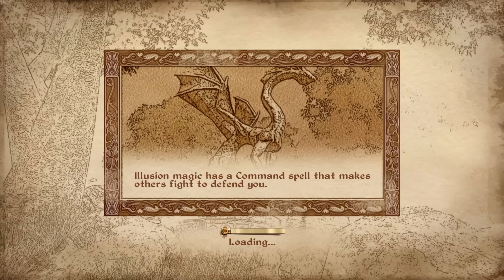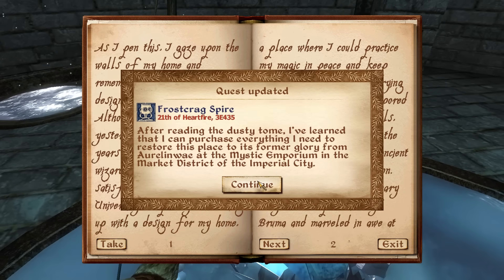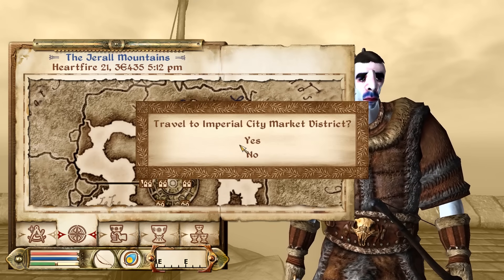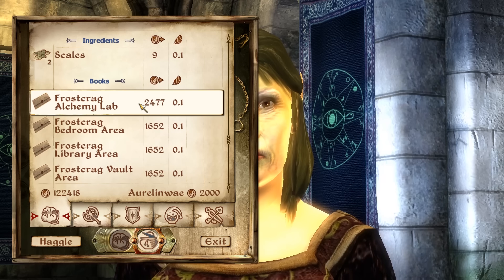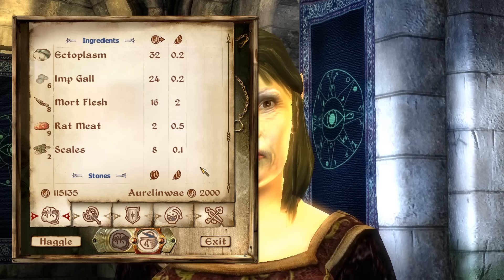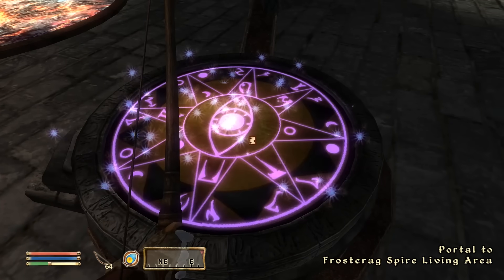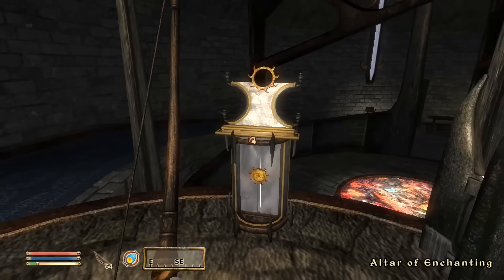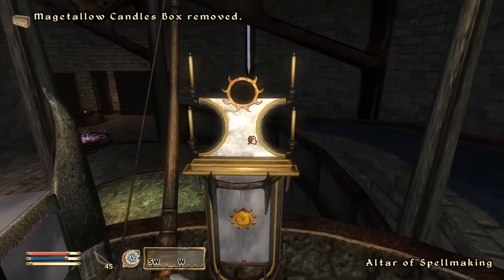Instead, we're opening Frostcrag Spire. Basically, we can purchase everything we need to restore this place to its former glory from the Mystic Emporium in the Imperial City. So immediately you're going to want to exit out of Frostcrag and jump on over to the Market District. With the money we have, we're going to simply buy for only a couple of thousand gold the upgrades to get an alchemy lab, a bedroom area, a library, a vault area - basically all of the upgrades we could possibly ever want. The lovely Frostcrag Spire is opening up. We have a portal to the living area, a portal to the vault, and up here - it's an altar of enchanting and an altar of spellmaking.